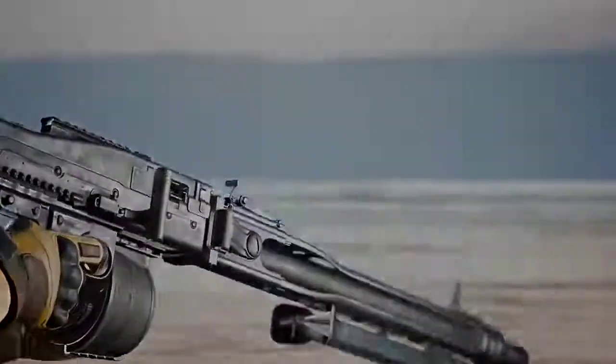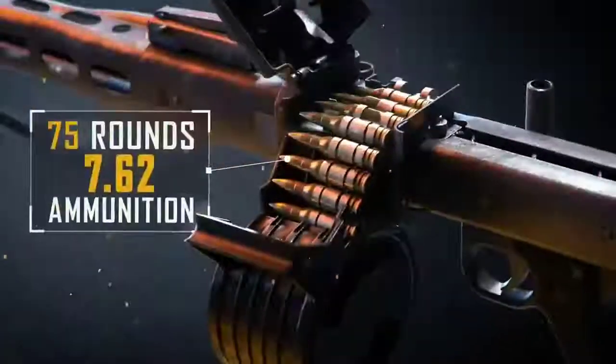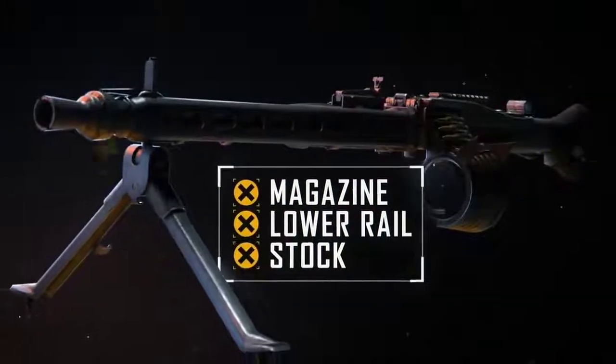Joining the prestigious lineup of care package weapons on the battlegrounds is a brand new weapon with the firepower to take down vehicles and keep enemy squads suppressed. The MG3 is a new light machine gun with a 75-round capacity of 7.62 ammunition. There's no need to stockpile attachments with this one, because it cannot accept any magazines, lower rail, or stock attachments.